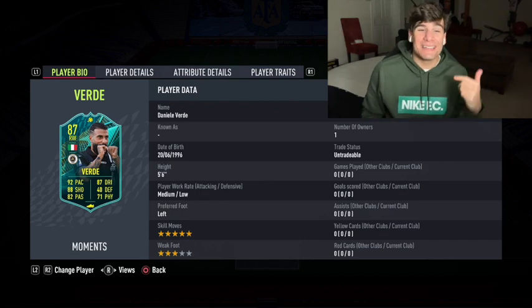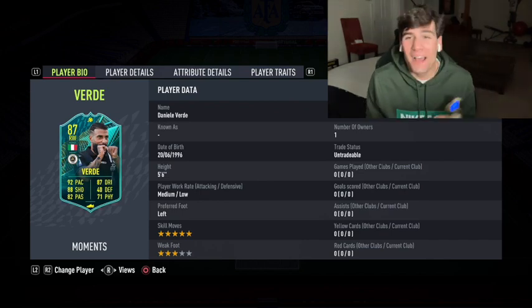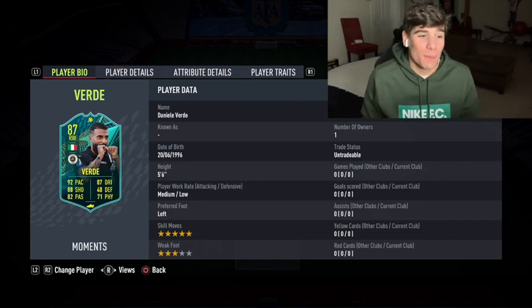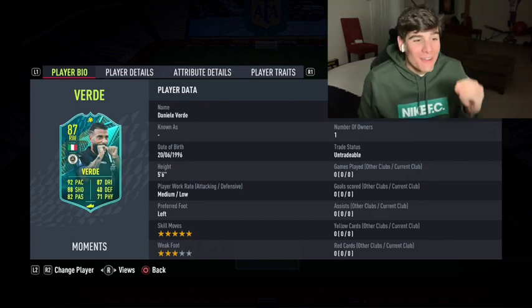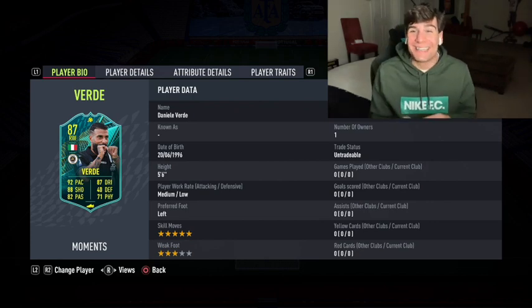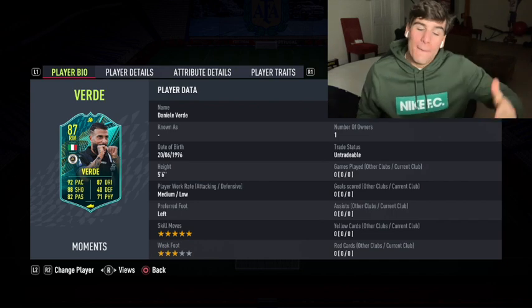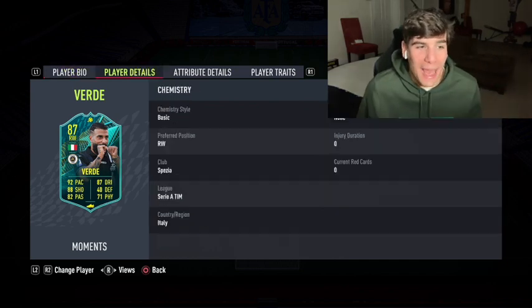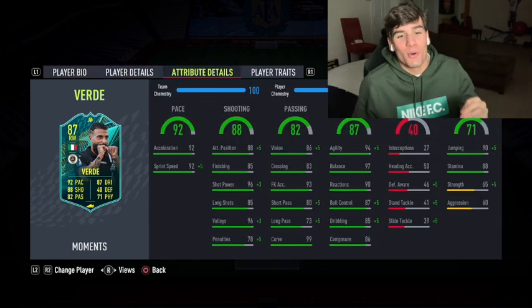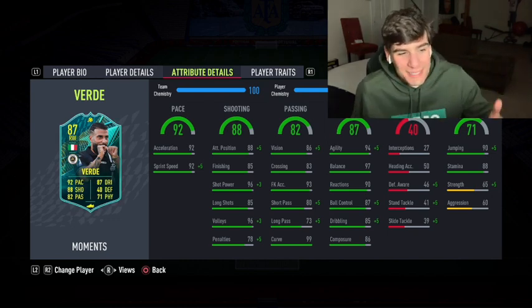Team of the Year is now out and they've released the Daniele Verdi objective card — player moments. He looks absolutely cracked: five-star skills, so he's gonna be cheeky with the left stick dribbling. Three-star weak foot, but weak foot this game doesn't really seem to be a big issue. His stats look incredible: 94 agility, 97 balance, and 87 dribbling.